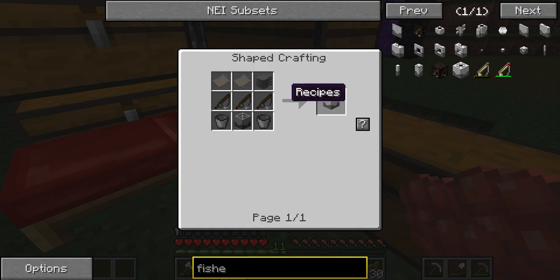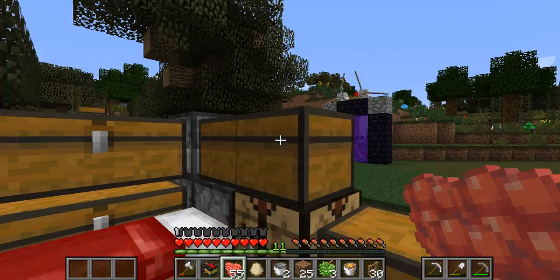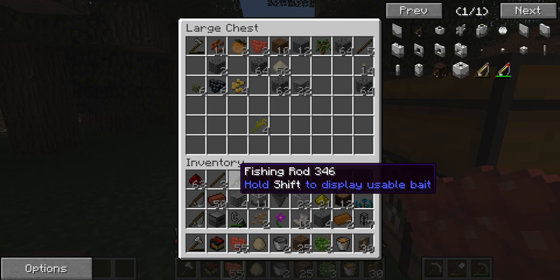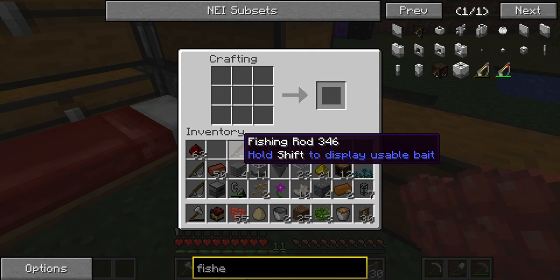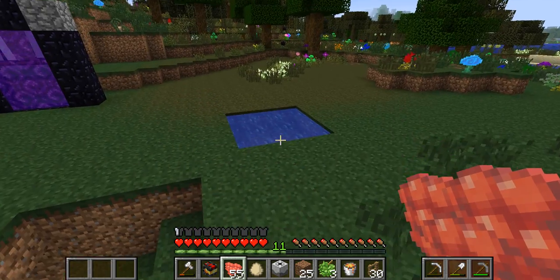So now we just craft the fishery. We can go inside here — we need the Mine Factory Reloaded block, though. So, Mine Factory Reloaded block. Let's go ahead and get rid of our sticks. I think it's like — boom, boom, boom, boom, boom, boom. There we go. So now we have our fishery.